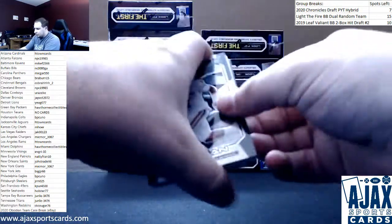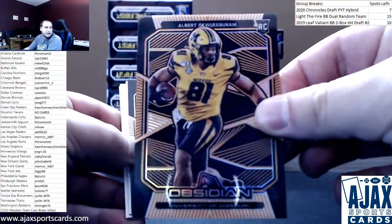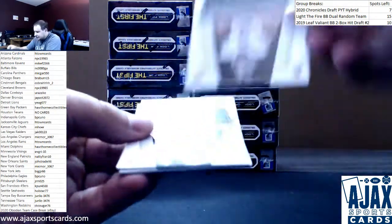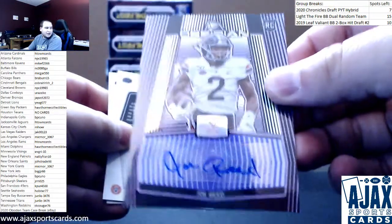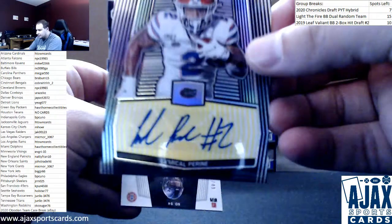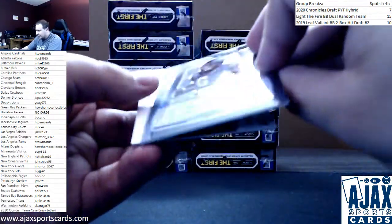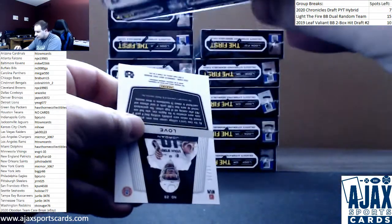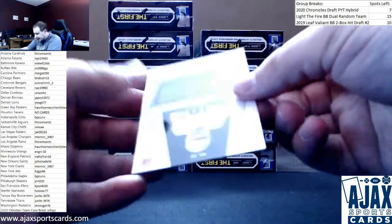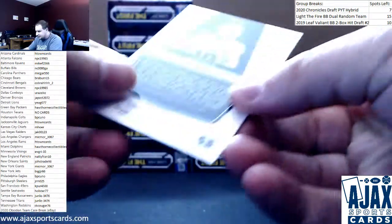Starting off with Albert Okwubunam for the Broncos — number 25, Orange Etch. Jalen Hurts rookie to 99. First auto is going to be Joe Reed, Purple Etch to 49. Next one for the Jets — this one's 6 of 10, Yellow Etch, LaMichael Perine. New York Jets on the board. Next, Darius Anderson, Purple Auto, 19 of 49. And a nice hit for the Packers — 10 of 25, Rookie Auto, Jordan Love. Got the jersey number as well.